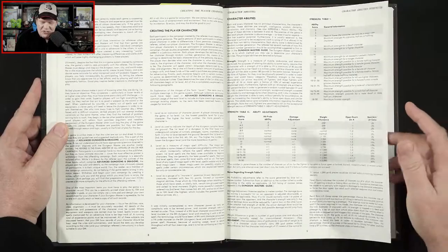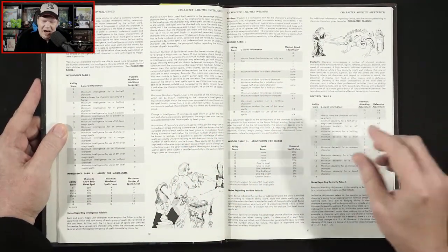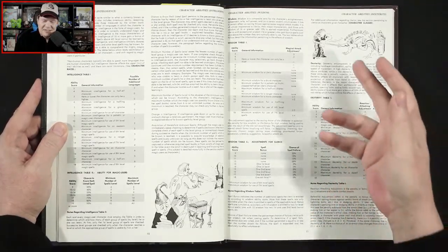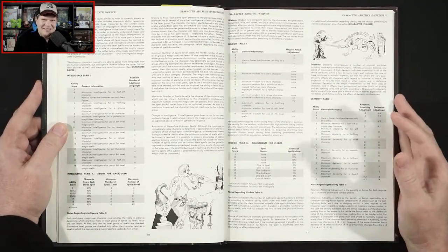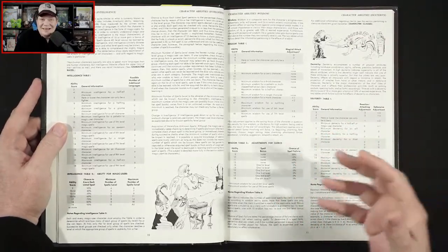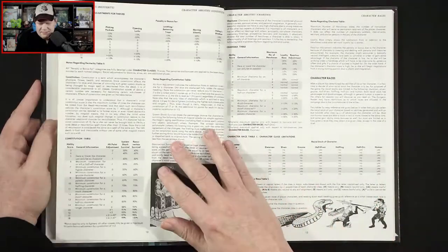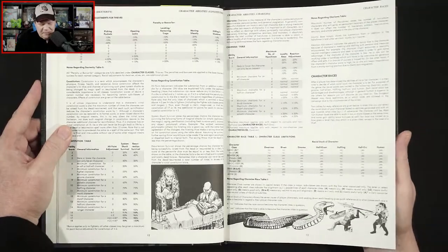We've got our different tables — strength, intelligence. The artwork throughout here is a real mixed bag. There is some fantastic artwork, and then there's the comic strip stuff — I never understood the inclusion of that. But once again, the artwork is a huge step up from what you would have found in original Dungeons and Dragons, the white box and so forth. You really don't get much more old school than AD&D.